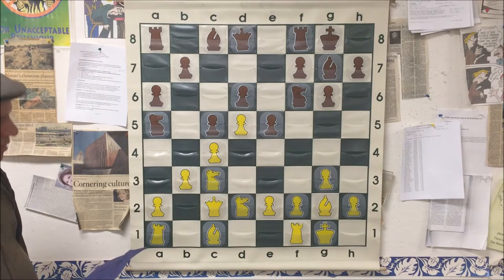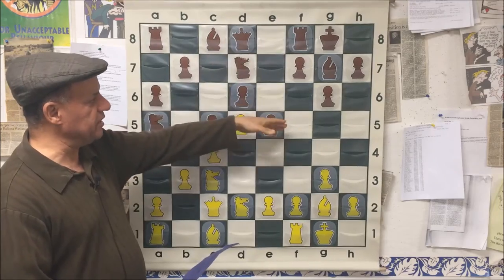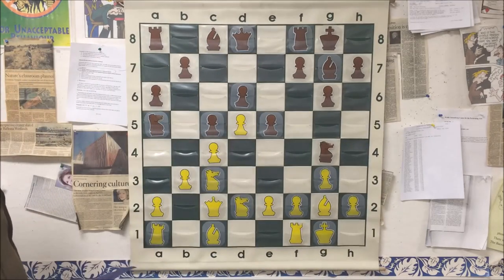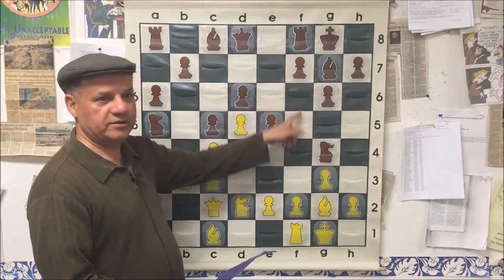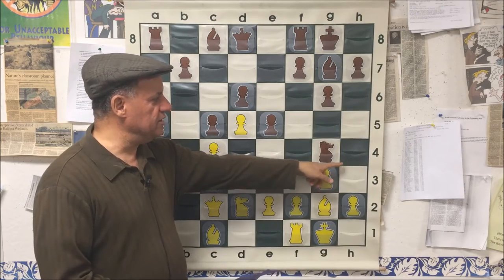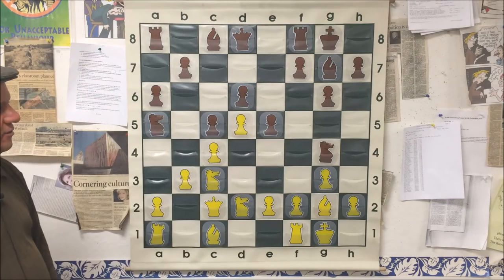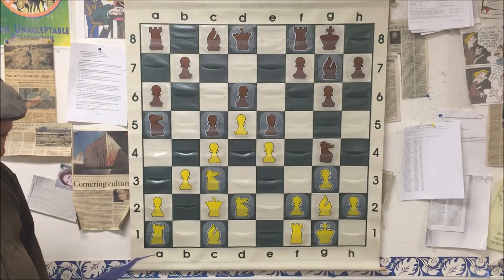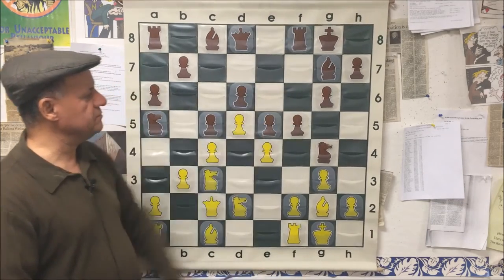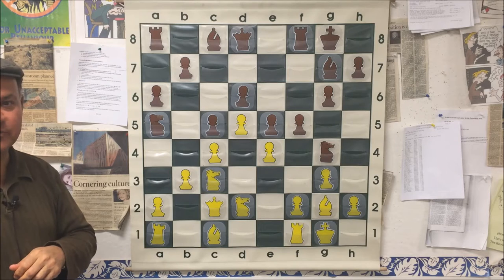Black played Knight g4 — a slightly provocative move asking white to play h3. Black's idea is to play f5; if white plays h3, the knight goes back to h6 and then to f5, gradually shifting pieces to the kingside. But white played e4 — the move he was planning anyway, gaining more space — and sure enough black played f5.